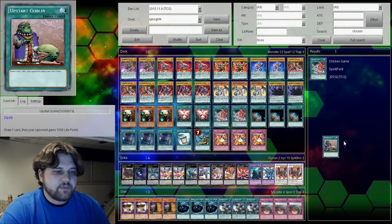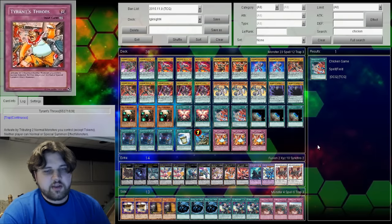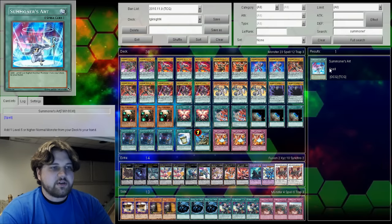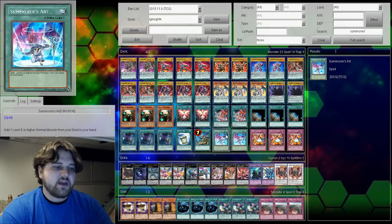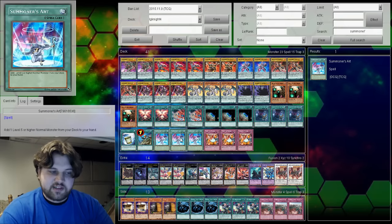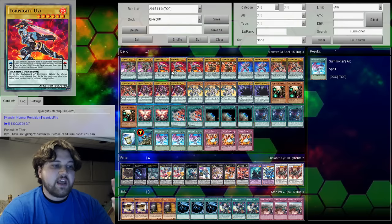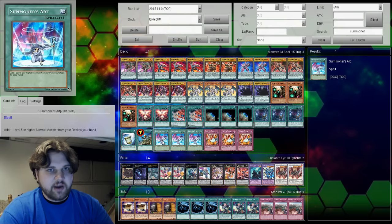The next card getting cut is Upstart Goblin. Royal Magical Library gets draws, Chicken Game gets draws — you'd think Upstart Goblin would be an automatic include, but it's actually just not. When you consider that this deck is now playing all the fives and sixes, Upstart Goblin trying to draw a random card — what are you trying to draw into? The deck is like 35 combo pieces, a few floodgates, and draw cards. Why play more draw cards when you could just play more combo pieces? Summoner's Art is essentially the same thing but with better interactions.